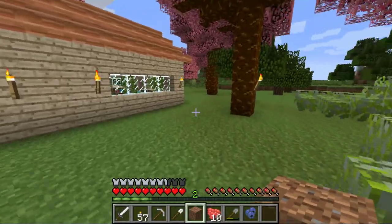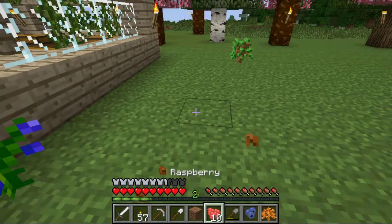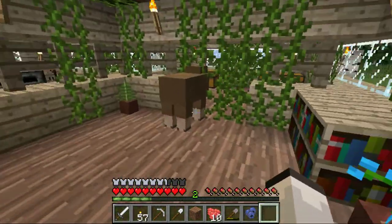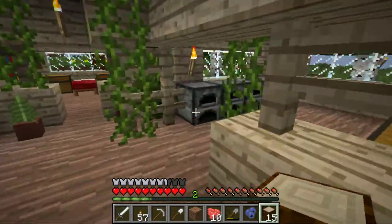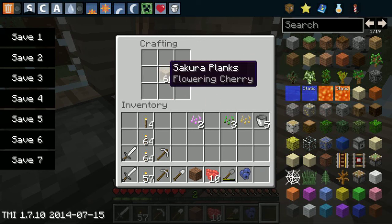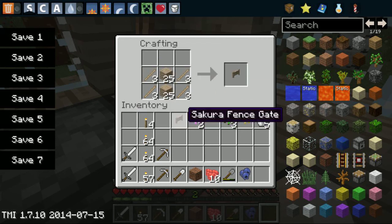Now let me go get the hoe and try putting it here. Let's go over here to the crafting table. That's 60 wood — I know I'm gonna need sticks. That makes me one gate.